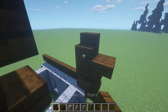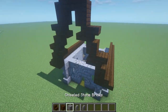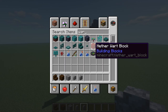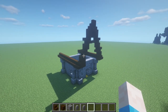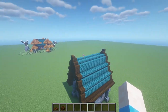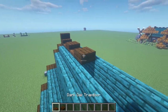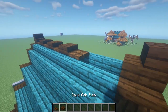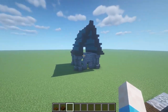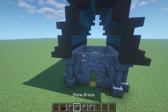Repeat this on the back side and fill it in with some warped stairs and warped planks. Now that this is all filled in, we have the middle layer of the roof. Grab some dark oak trapdoors and dark oak slabs and do this little design across the top, giving a nice wavy roof effect. Once we've done this, the roof will look complete.